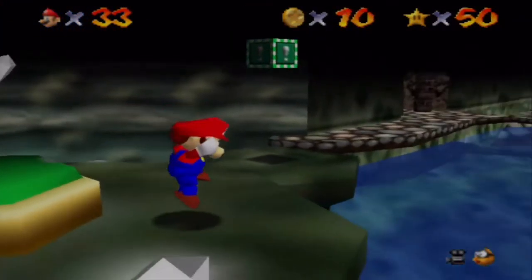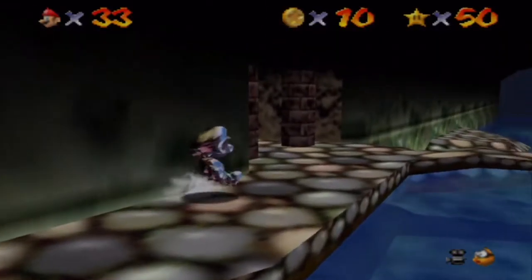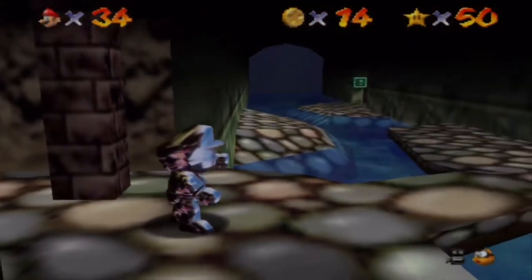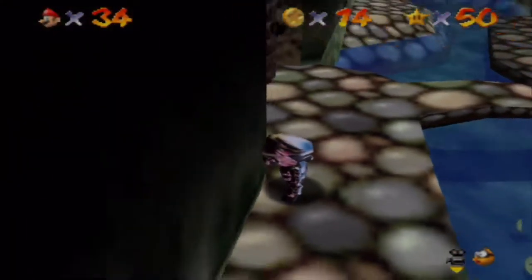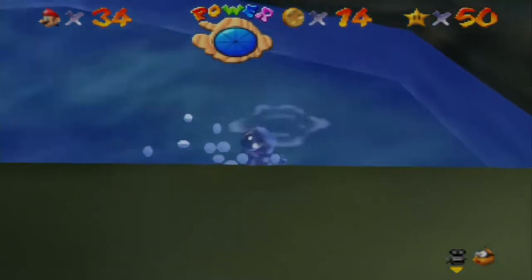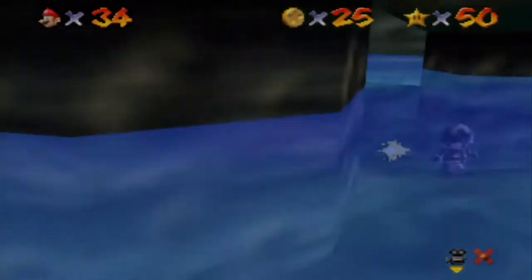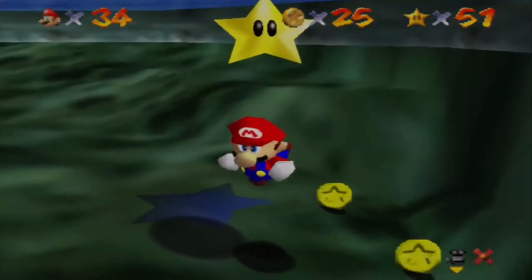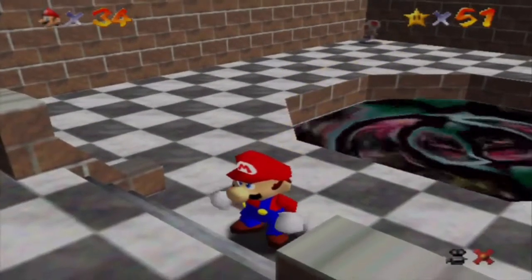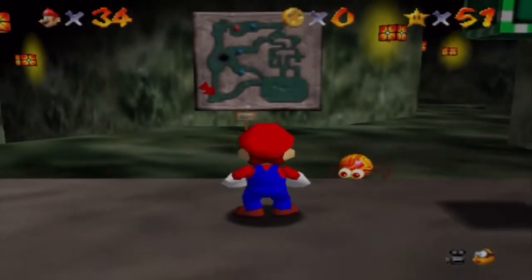This is a really tough section because there's a strong current in this little part of the level. Look how shiny Mario looks! Oh my gosh the camera view, come on. I think the last floor actually went down in the water. There we go. That's what we want. I like the Castle Secret Stars, cool.